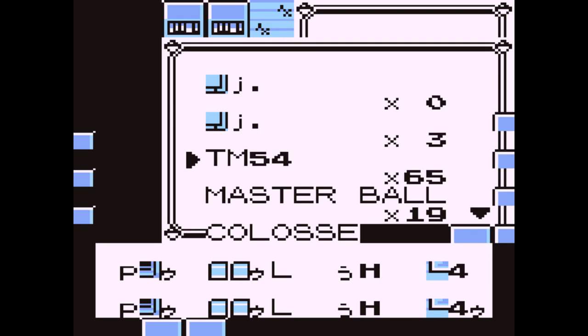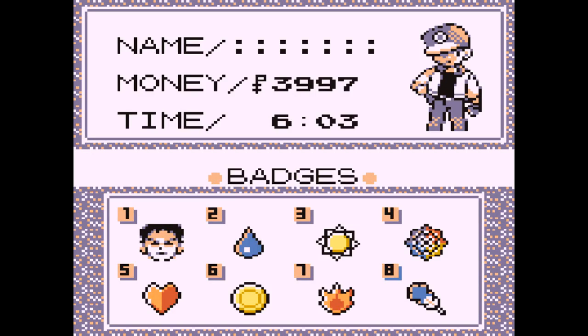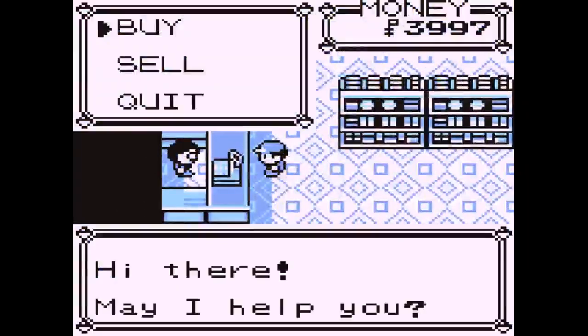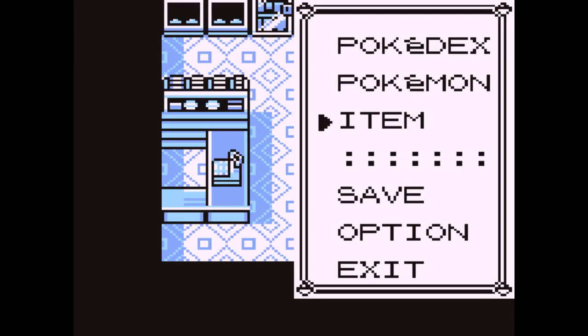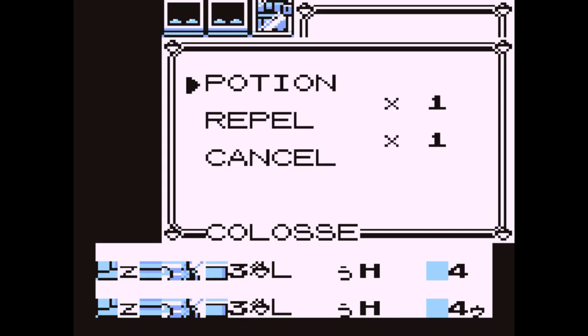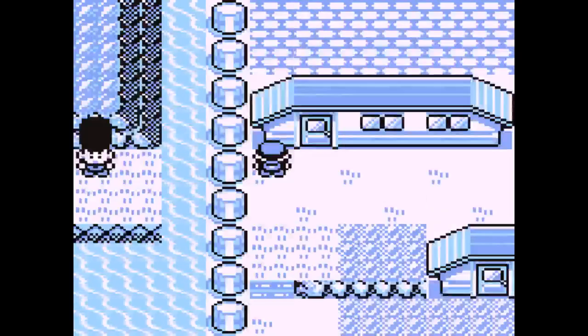Switch TM54 with that and you have all the badges except the boulder badge. Now the last thing you're going to do is the same thing as always, which is buy some items to get your inventory back to normal. If you're still scrolled down below the normal item slots, you have to scroll your way back up again — I forgot to mention that before. So yeah, we're back to normal, except that we have all these badges except for the boulder badge.